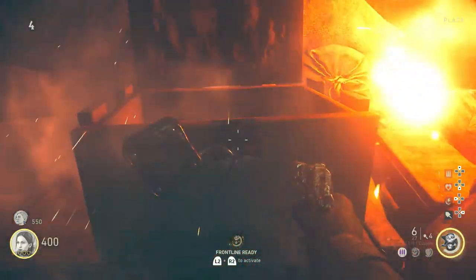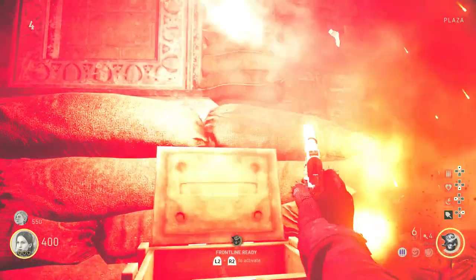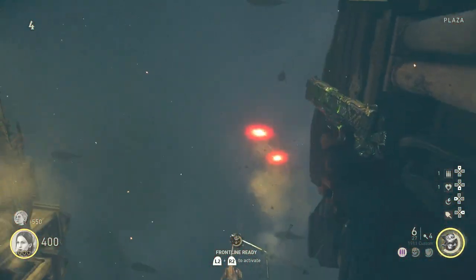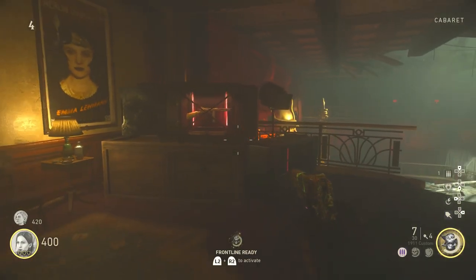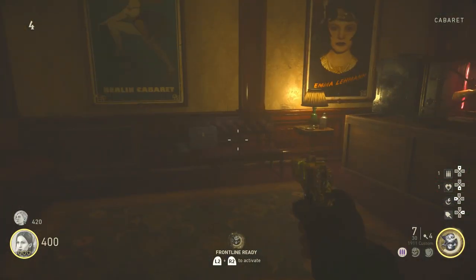Now go outside the museum and you should see a box with a lock on it. You can either shoot it or knife it to open, then set it off again to trigger some flares. You should get another pop-up notification confirming you've done that correctly.